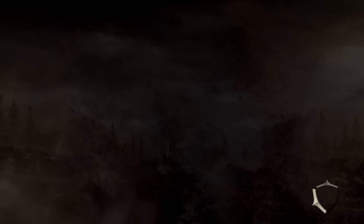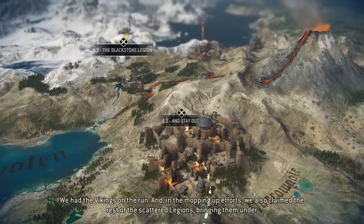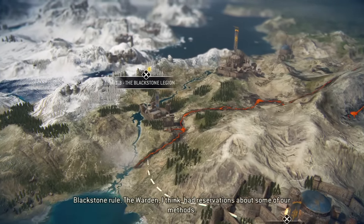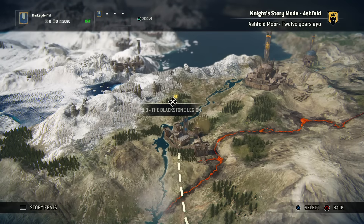It's basically giving you a primer of what the actual multiplayer is. In the mopping up efforts, we also claimed the rest of the scattered legions, bringing them under Blackstone rule. The warden had reservations about some of our methods. Stage three — this is interesting: it says Ashfield War 12 years ago, so apparently this whole thing is taking place in the past from the actual timeline of the game. The Blackstone Legion is next.